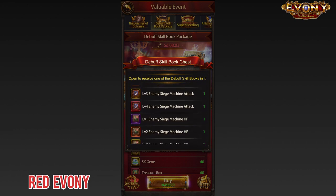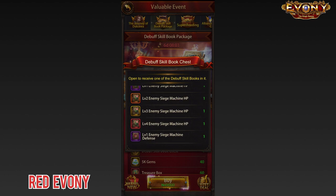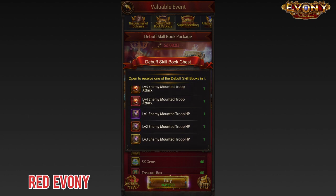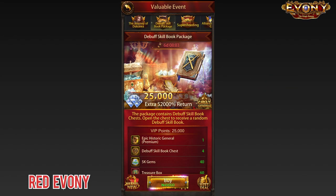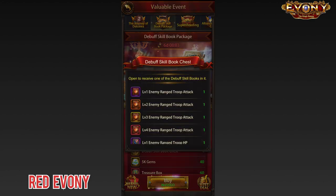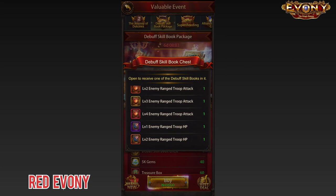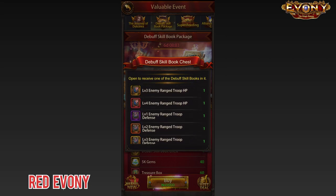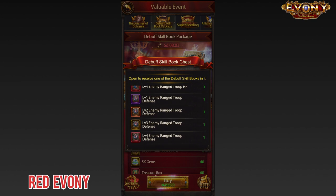That's annoying — very frustrating even. Why should you spend a hundred dollars for this level of randomness? If you look at the pack, we can't see anywhere that gives you percentages for which of the debuff books you can get. So if we assume an even probability for all of them, that's a very small chance that you'll get the book that you want at the level that you want. That's the first biggest problem with this pack.